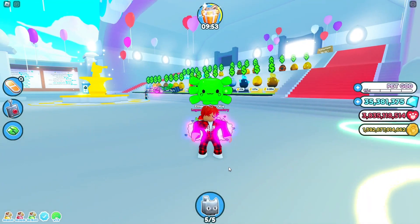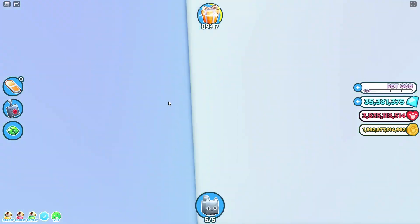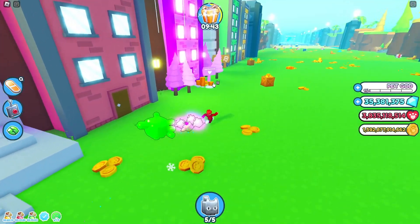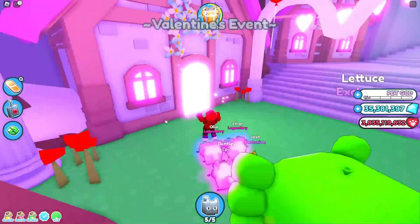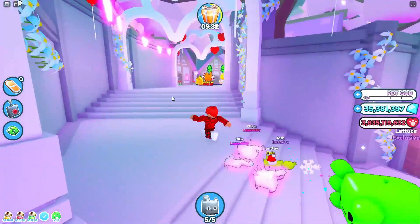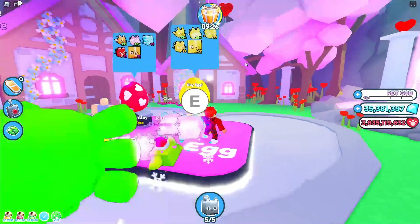This is kind of like a Part 2 to the Valentine's update. If you go from the spawn world, you'll see this pink building over here with little trees that says Valentine's Event — this is the Valentine's event. Let's go in. Now we're in the Valentine's world. You'll want to walk up; you can see the eggs there — a Golden Love egg and a normal Love egg.